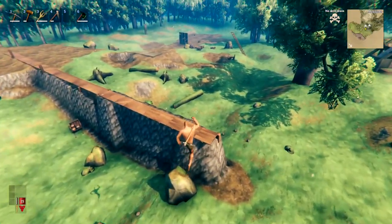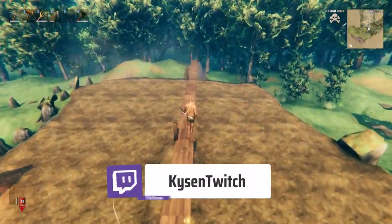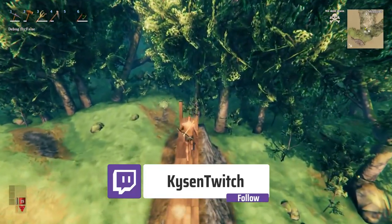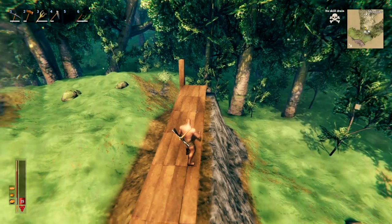First up, we're going to test how quickly we can sprint the 100 meters. I've made this track right here — 100 meters, nice and flat, ready to go. The only thing we need to do now is get ourselves some food in here, so let's eat up and get our stamina up to full.